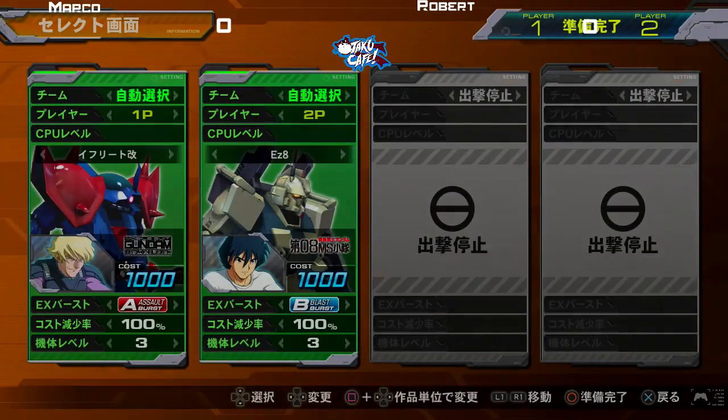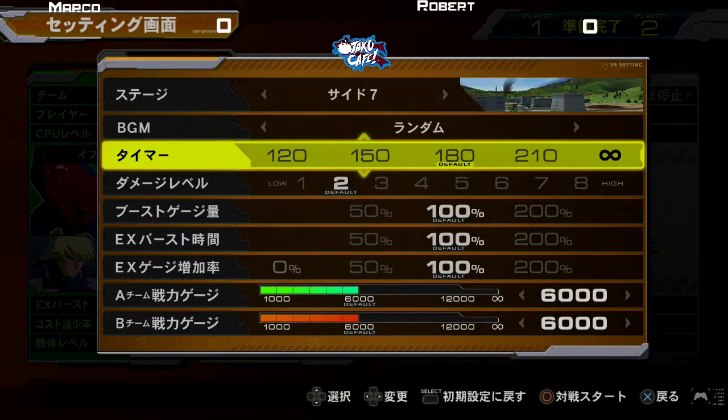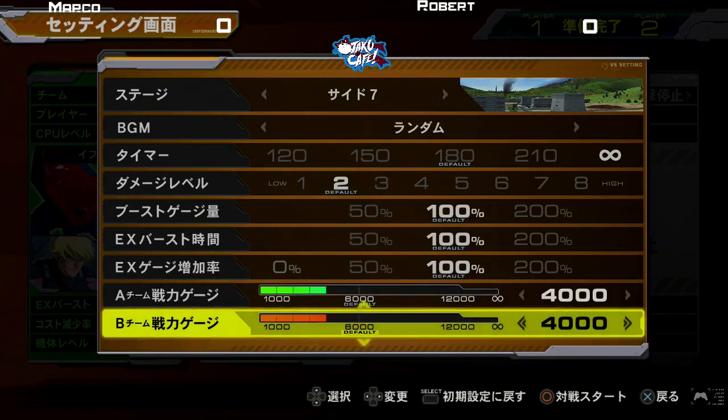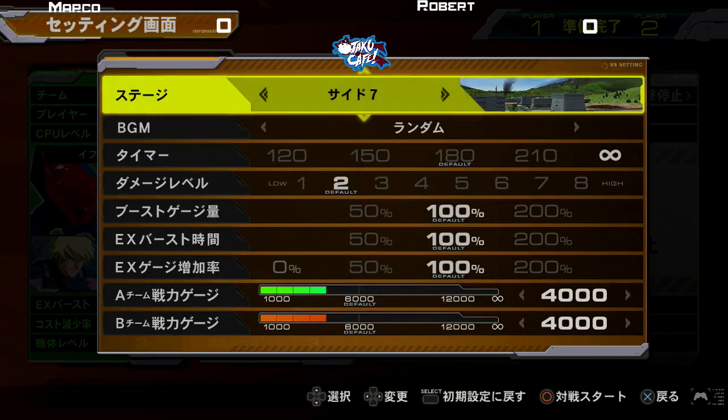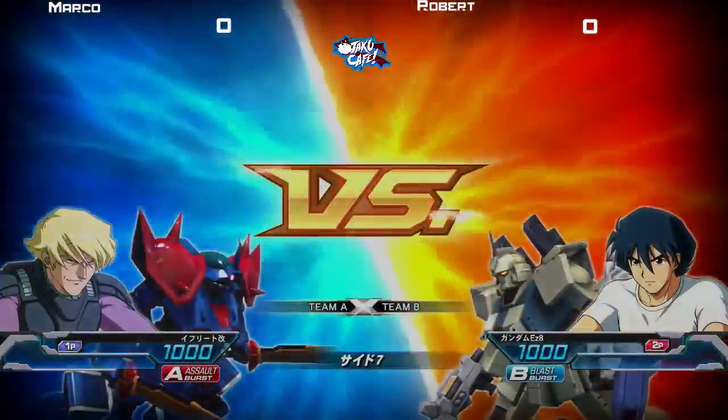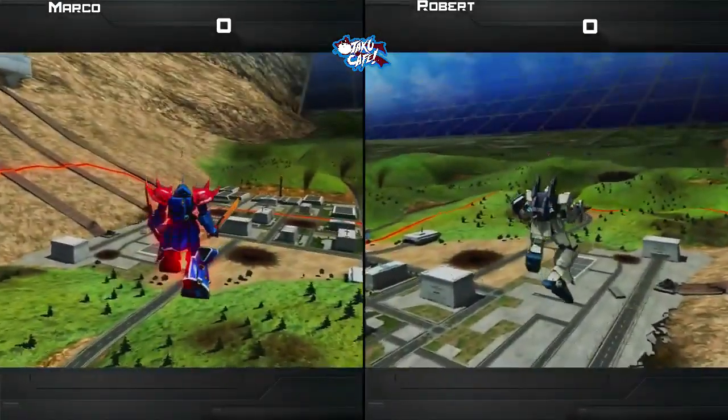And so now we have a 1K match. We have a special rule for 1Ks — they only get 4,000 cost to work with. So to keep you all entertained with this thrilling 1K match, it's your boy EZ-8.